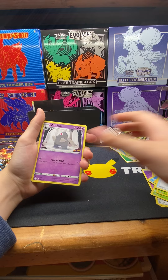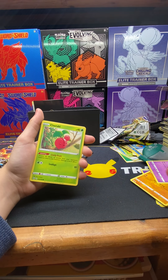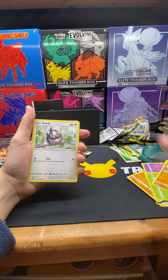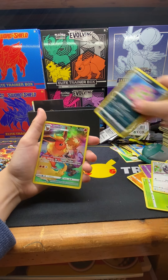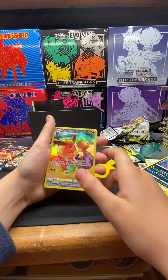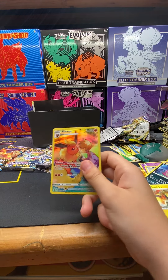Clothing Gloves, Dusk Gloves, Socks, Cherubi, Ralts, Starly, Spiritomb. Oh! Flareon Trainer Art and Electivire. It's a nice Flareon.